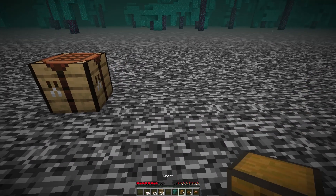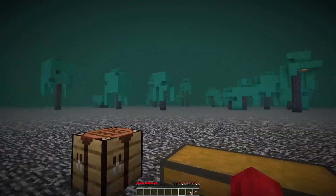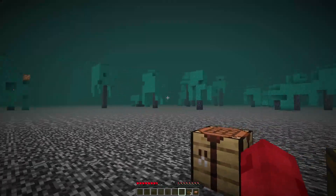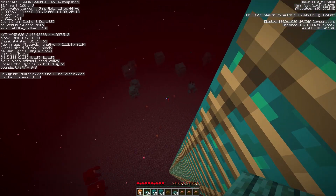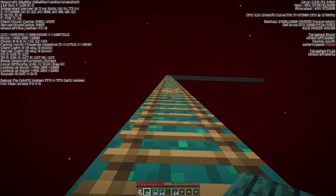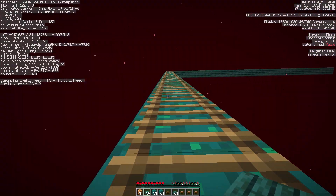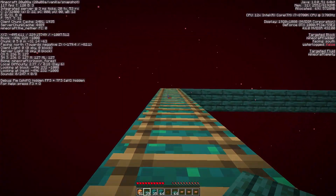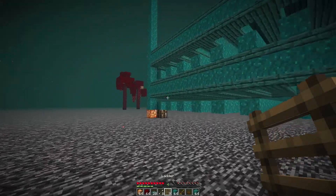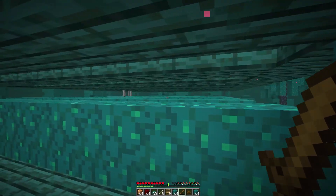My plans going forward are to find an actual soul sand valley and make a little farm over there. It turns out there was a soul sand valley right here in the middle of the area we settled in. We're going to use it to build a farm — a skeleton farm specifically — so we can get some bone meal. I'll explain more about that in a moment. I've been increasing the size of the farm but the inability for skeletons to pack-spawn in the way I've set it up has decreased the number of spawns.